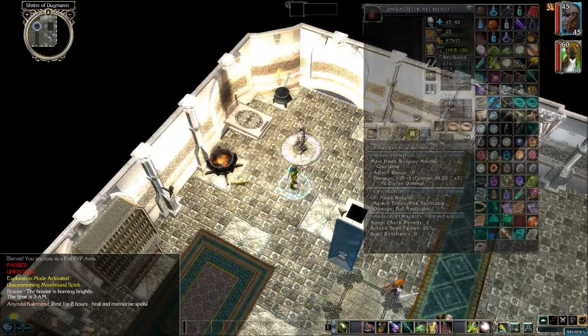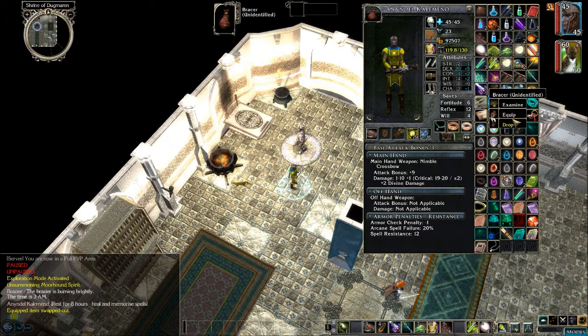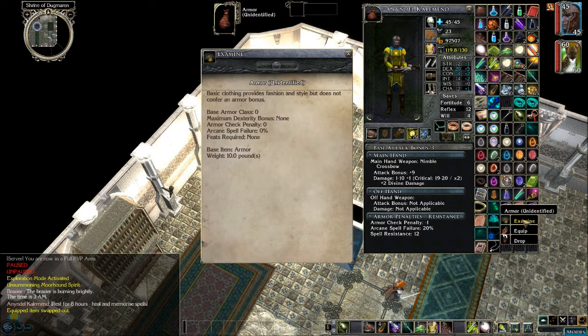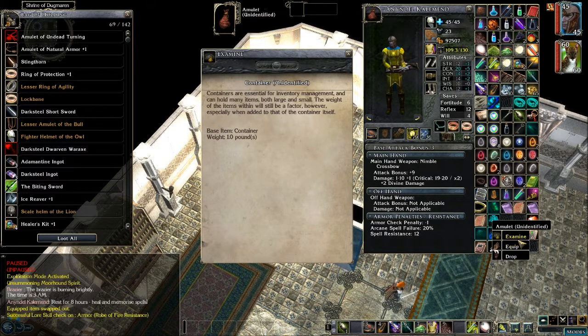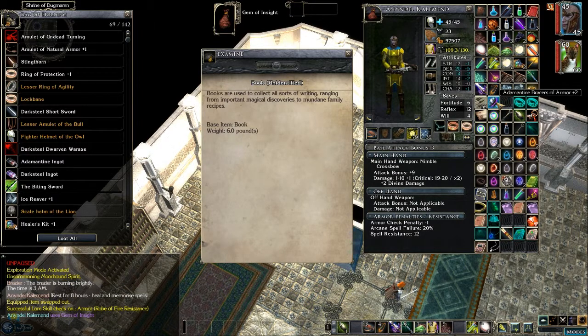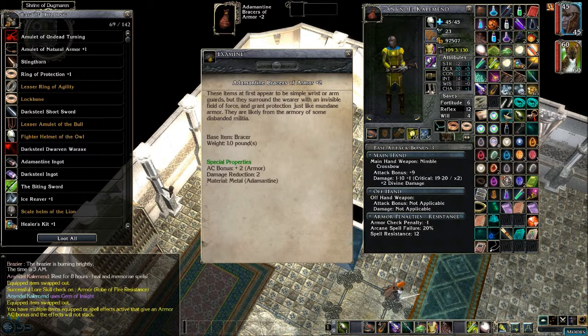I should have identified that stuff with the gem — oh well. Let's put on our Lesser Amulet of the Master and see if we can identify anything with that. Bracers? No. Ring? No. Another ring? No. Armor? No. Robe of fire resistance — probably not going to need that. So let's use the Gem of Insight — that can identify three times. Adamantine Bracers of Armor plus two — armor bonus plus two and damage reduction. Hell yeah, I'm putting that on.